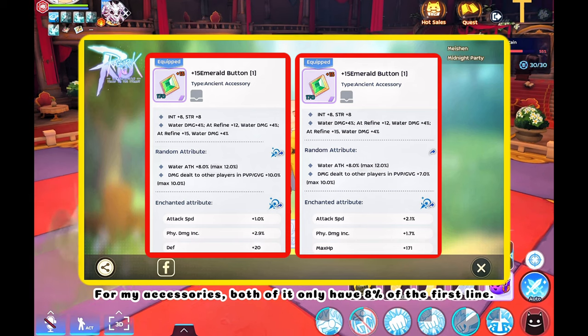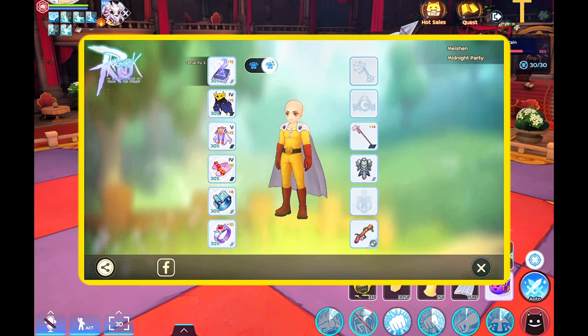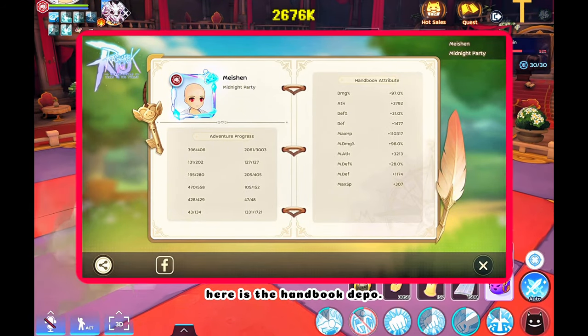For my accessories, both only have 8% on the first line. Here is my shadow equipment. And just in case you are wondering, here is the handbook depot.